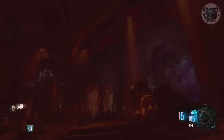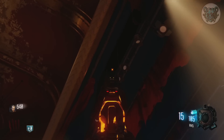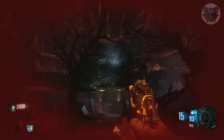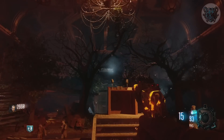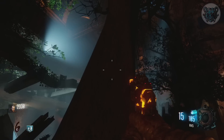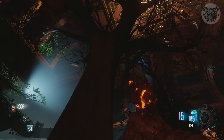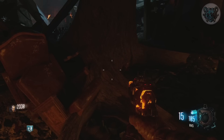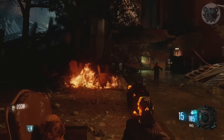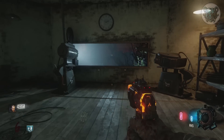The next unsolved easter egg on Revelations is the theater screen in Kino's portion of the map. It's believed the screen can actually be lowered and used like it was in the original Kino, but trees are currently blocking the projector. These trees aren't like the others — they actually move around and can be shot right through. Could doing something to clear these trees be the easter egg that allows us to lower the screen?